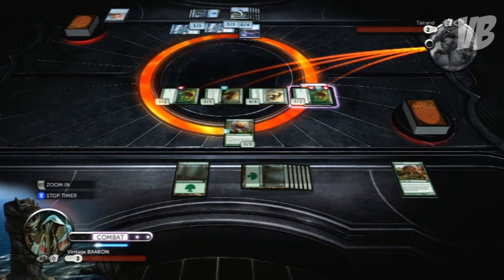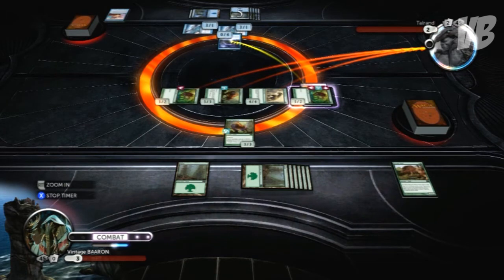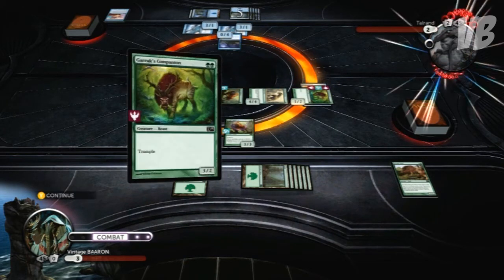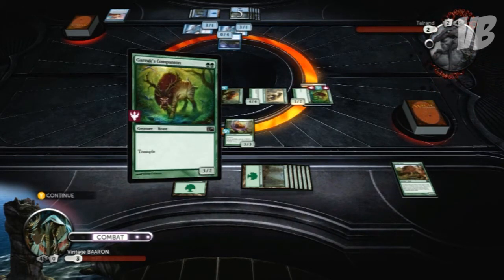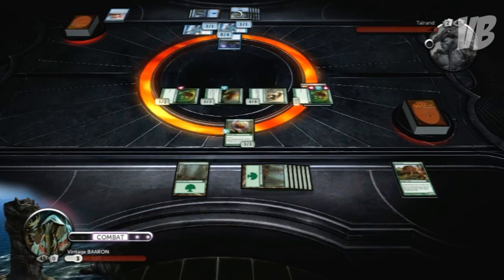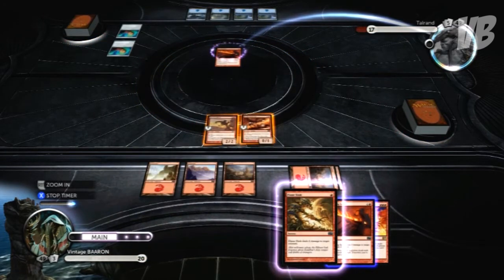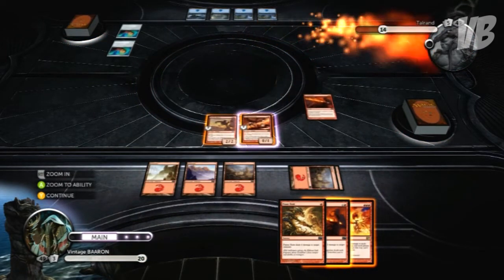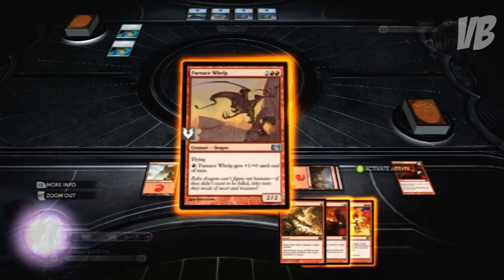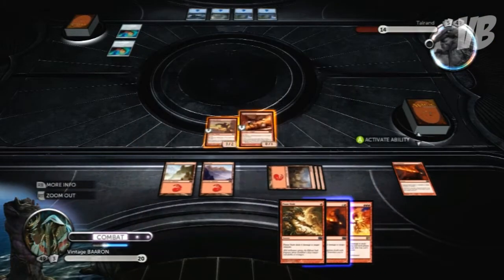The challenges are returning as well — those puzzles are the same as in 2012, where you have a limited set of cards or moves to try and solve the problem before you. There have also been a couple of changes to the gameplay itself: it seems to move a lot more fluidly. You're not stalling now and then — if you hit X to stop the timer you're not stuck in this weird freeze moment where it's like, are we going or are we stopping?